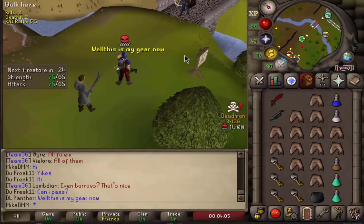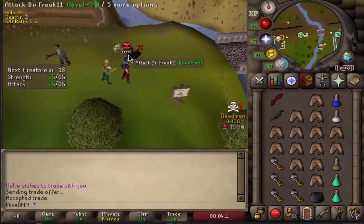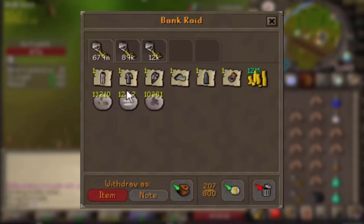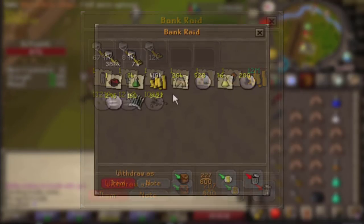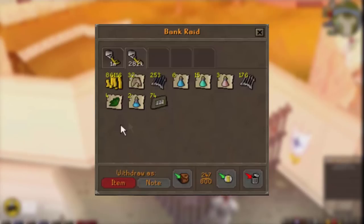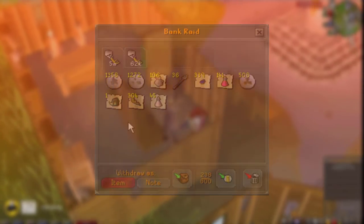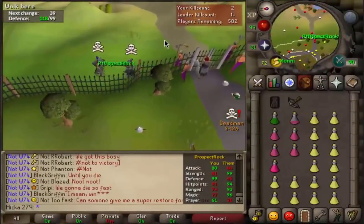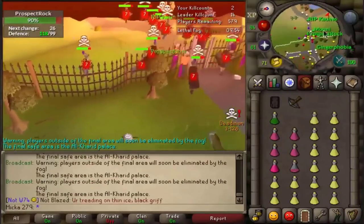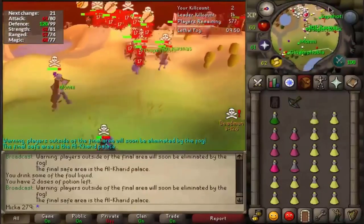Obviously the most known thing about Deadman Mode is that when you kill someone you get a bank key. You can use those bank keys in safe zones to open them up and get 10 of the most expensive items in that person's bank. In the past those were very skewed with seeds, useless runes, and random stuff that would just inflate the price. My first concern here is hoping that is no longer the case in this Deadman Mode. I don't think that was really brought up in the discussions leading up to this DMM, so we'll see if that is still skewed.